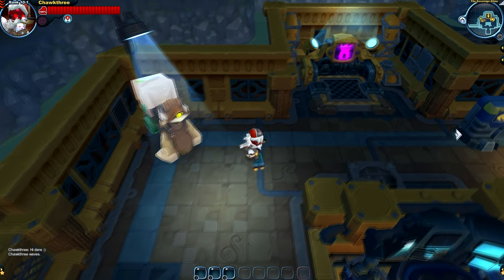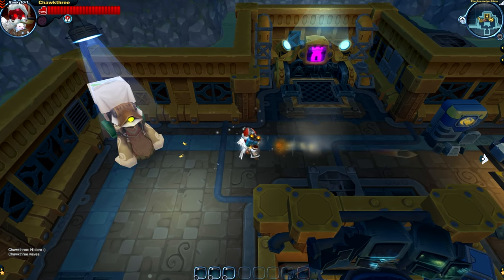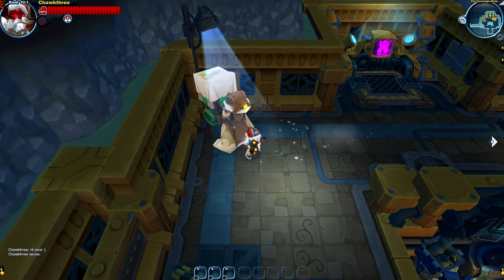As far as the gun's attacks go, your basic attack is comprised of two shots and then you'll need to reload the weapon. Your charge attack fires off one huge bullet that explodes when it reaches the end of its path.